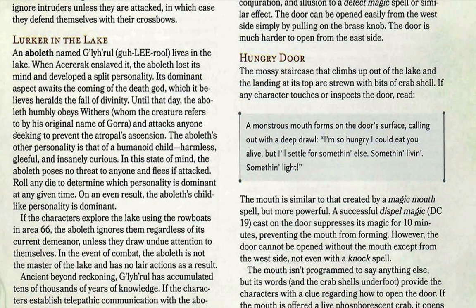The Aboleth's other personality is that of a humanoid child — helpless, gleeful, insanely curious. In this state of mind, the Aboleth poses no threat to anyone and flees if attacked. To determine which personality is dominant, you roll a die. If it's even, the Aboleth's shell personality is dominant. If it's odd, its true personality is dominant.